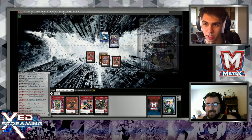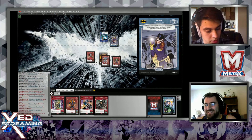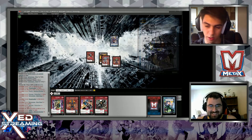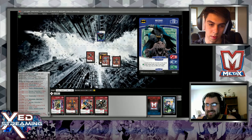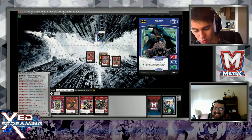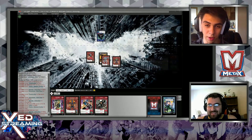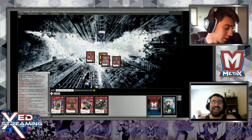Then I'll play Selfie - shuffle a Bat Family character I control into my deck, play a Bat Family character from my discard pile. I'll shuffle Oracle and bring out Batman - loss of one VP. I'll look at the top five... Mr. Freeze is a rank seven. I'll pass turn from there.